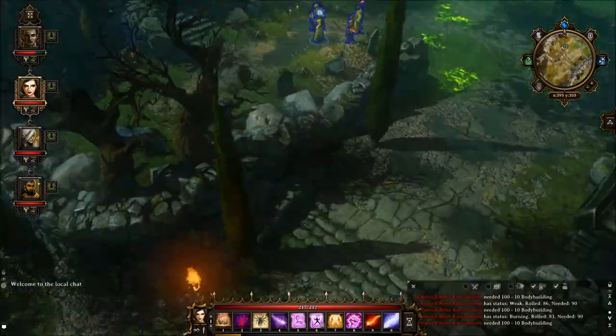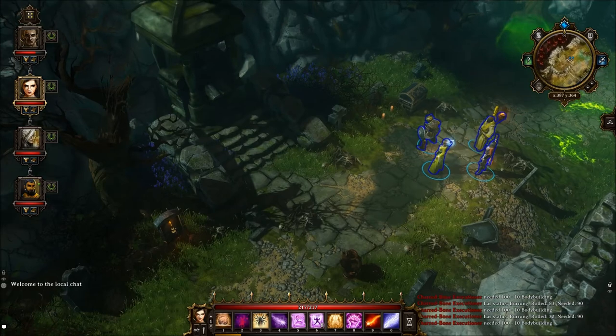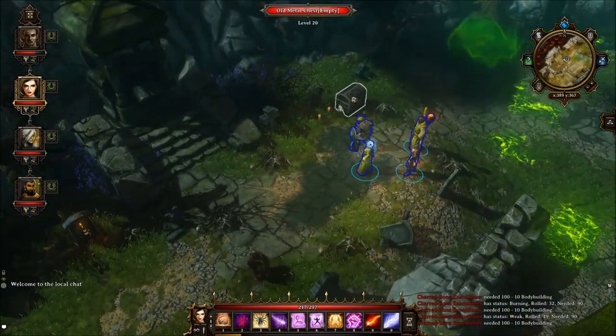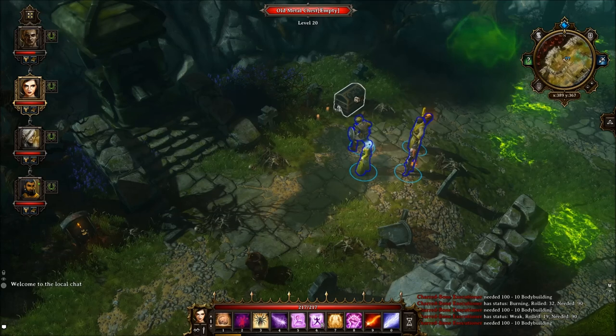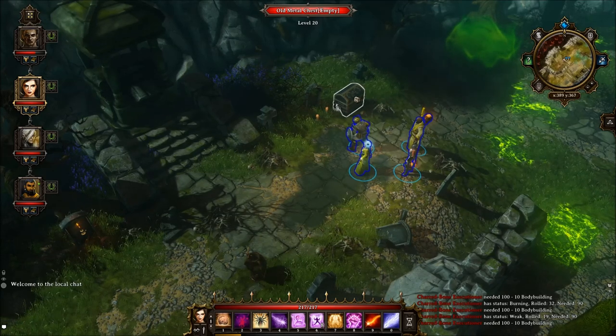It took me a while to dig up every single burial mound around here, but I got it down in the end perfectly. First of all, you're going to dig up these old metal chests that you can't destroy, can't break, can't use lockpick, can't use magic — nothing works on them.